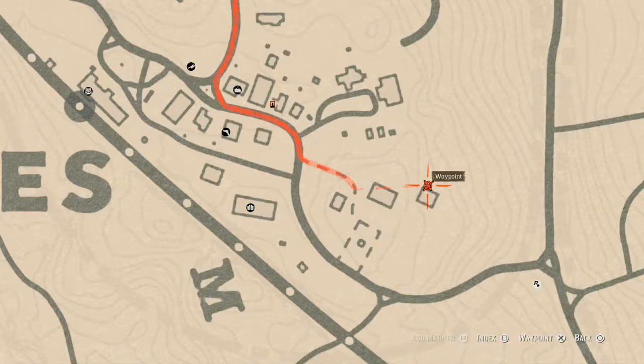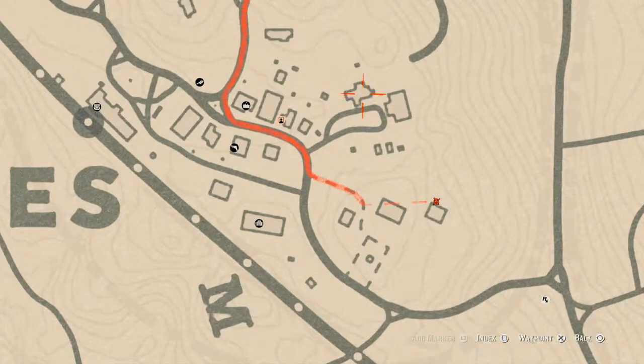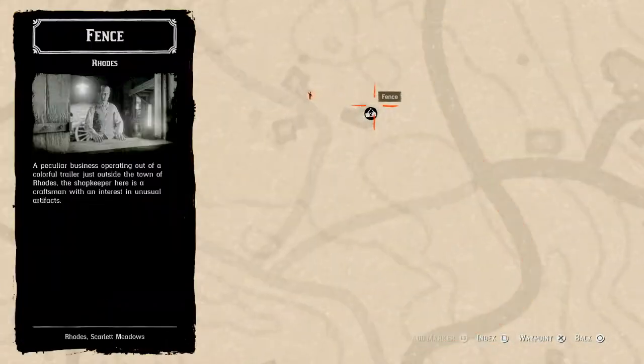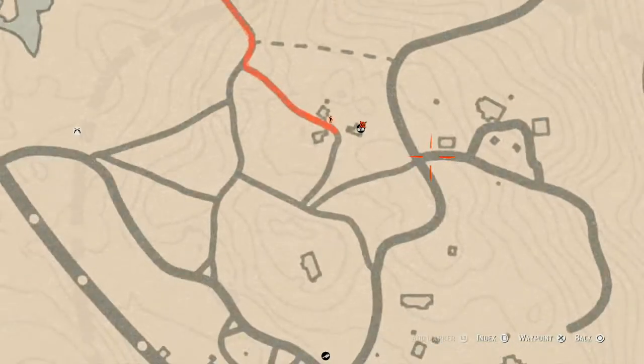There's also a tarot card on the ground floor right here sitting on a barrel or crate — that is a Six of Pentacles. And there's also one right directly next to the fence right here: another tarot card which is a Five of Wands. Go get all of that.